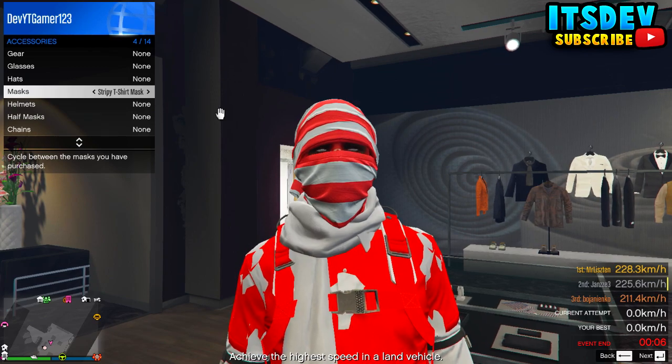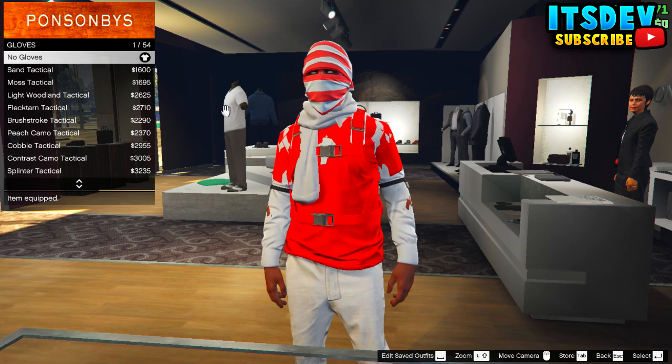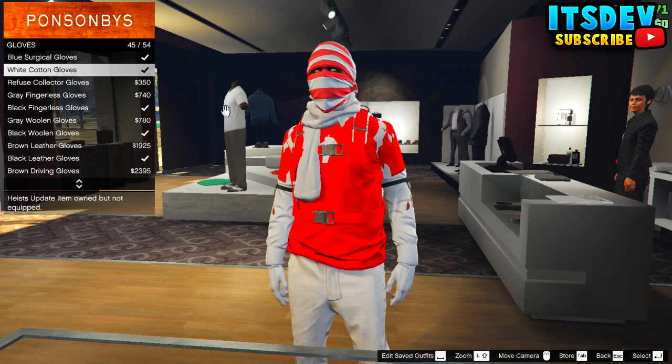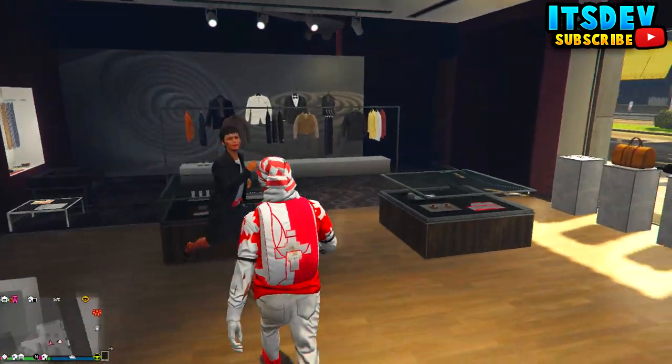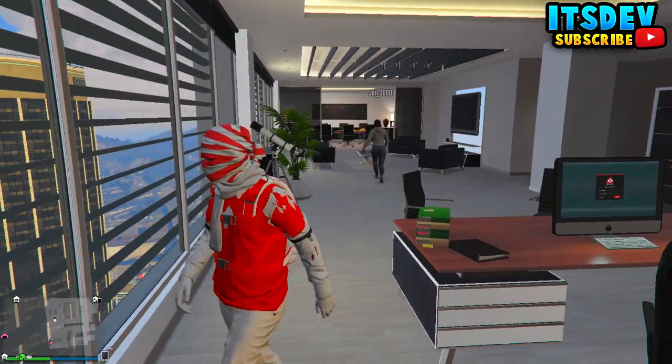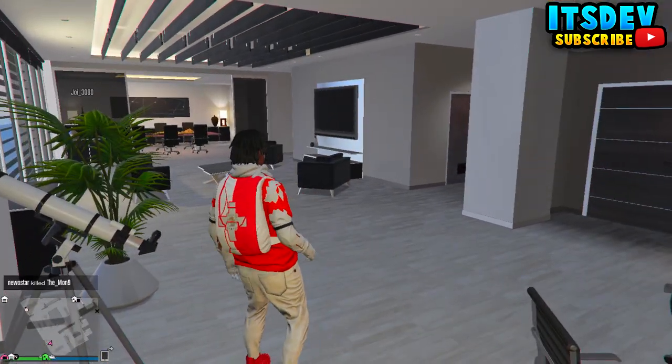Select the t-shirt mask. After selecting the t-shirt mask, make your way to accessories and buy the white cotton gloves. Once done, save this as an outfit and make your way to your apartment. Once you're back in your apartment, run past your telescope, press the button and spam your interaction menu and you'll glitch out.